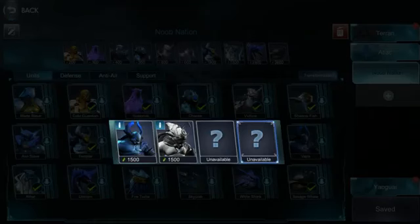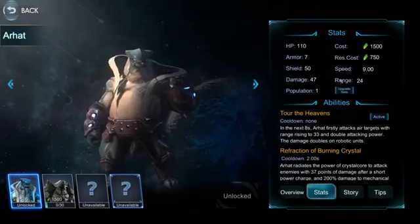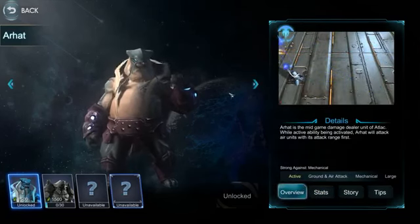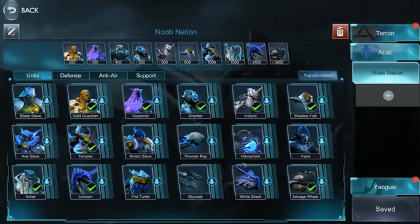The great thing about Arhat is his attack range is 24 — that is massive range. You can see here he just takes them out so easily. He has massive range and especially against air: he can take out any air unit easily, whether they start with unicorns or dragons. He can also take out an airborne drop before it's even half done. The counter for Arhat, I'll tell you — I'm going to start a game soon.